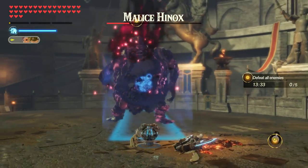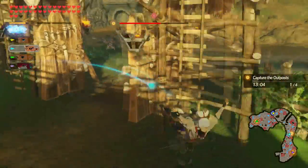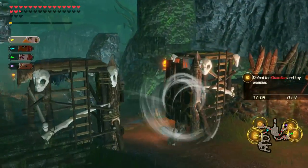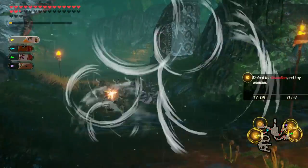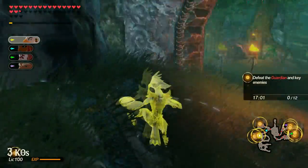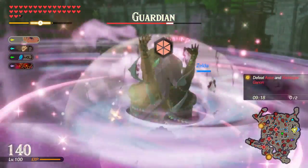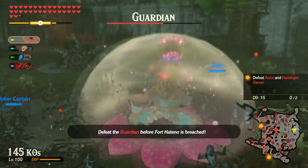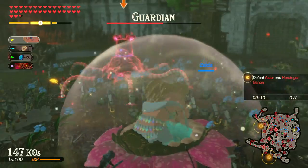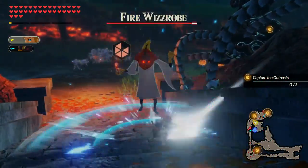In the second DLC for Hyrule Warriors: Age of Calamity, each of the original non-DLC playstyles got a small addition in the form of EX abilities. Many of them constitute significant changes to certain playstyles, while others just offer an additional way to attack that you can use or ignore. Before moving on to my final all-playstyles tier list, I need to take a close look at each of these EX abilities and consider how much they add or don't add to each playstyle's overall power level. Let's explore all of the EX abilities today.